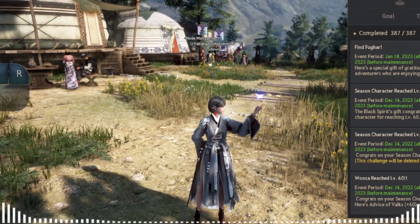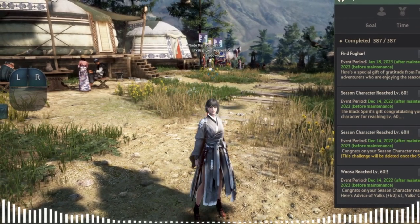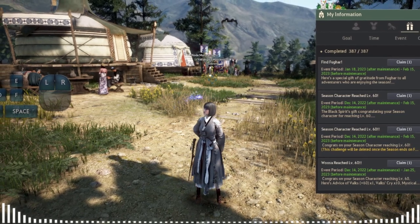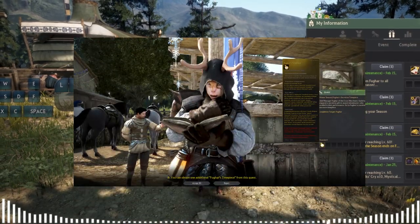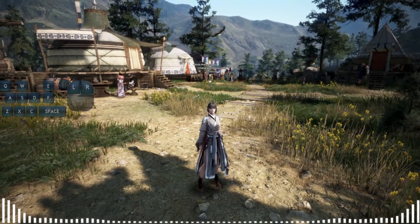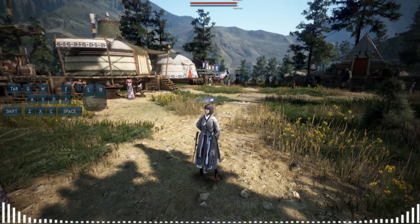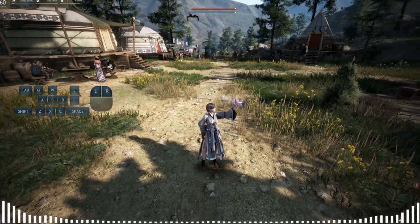Hello guys and welcome back to another Black Desert video. Today I'm going to be showing you how to timepiece your current Woosa or seasonal character into the new Meigu, so you don't have to do the leveling. You do get a free one as shown in the patch notes — you can get this letter from Fuger, exchange it for the timepiece. What the timepiece does is it converts your character that is level 25 and above to a normal character that is 25 or below, so you'll need to create a normal Meigu in order to use it.